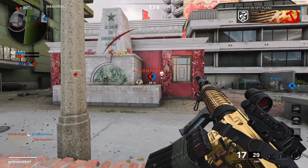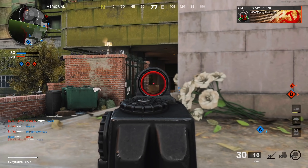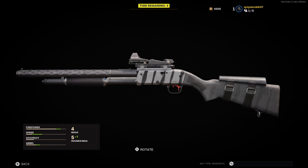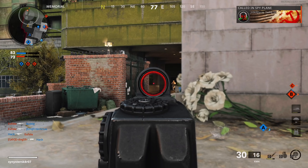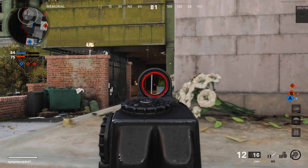Preseason has a total of 100 season levels for you to progress through, with a prestige earned at every 50 levels. Once you rank up to season level 1, you are prestige level 1. Once you reach season level 50, you become prestige 2 — you unlock the prestige 2 icon, a sticker, a prestige key, and a shotgun blueprint. When you reach season level 100, you get prestige 3, the icon, the sticker, a prestige key, and likely another bonus reward. At that point, you will be hard capped at level 100 until Season 1 begins.